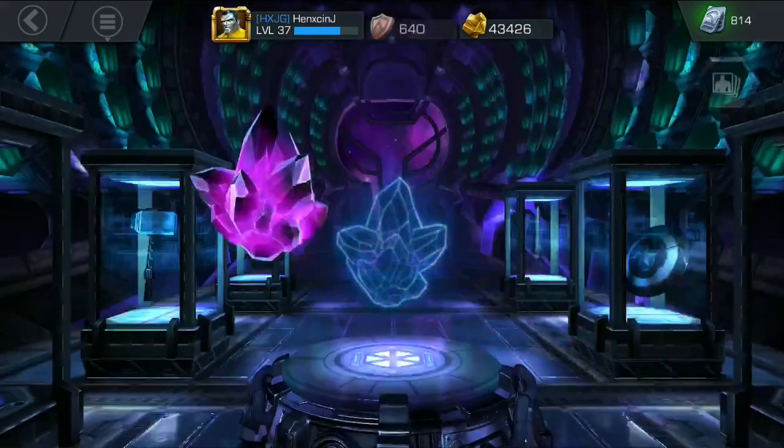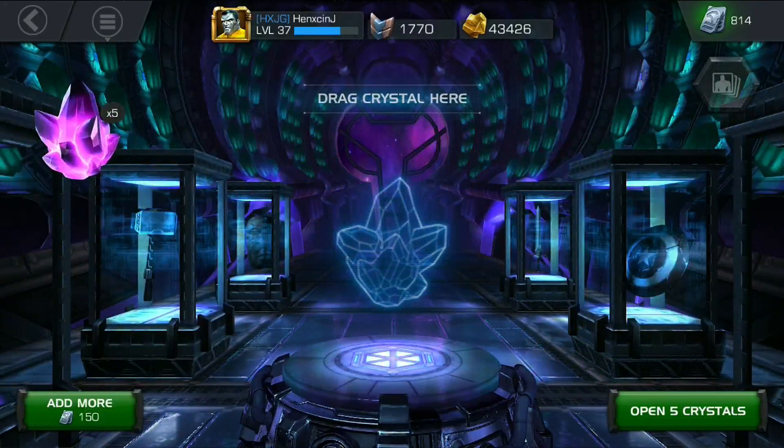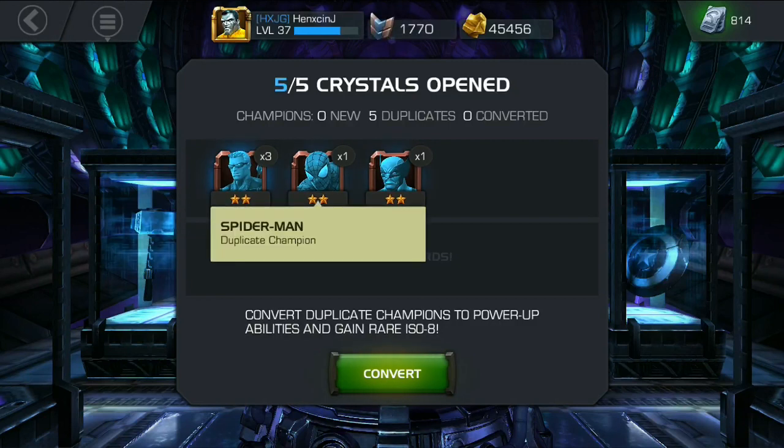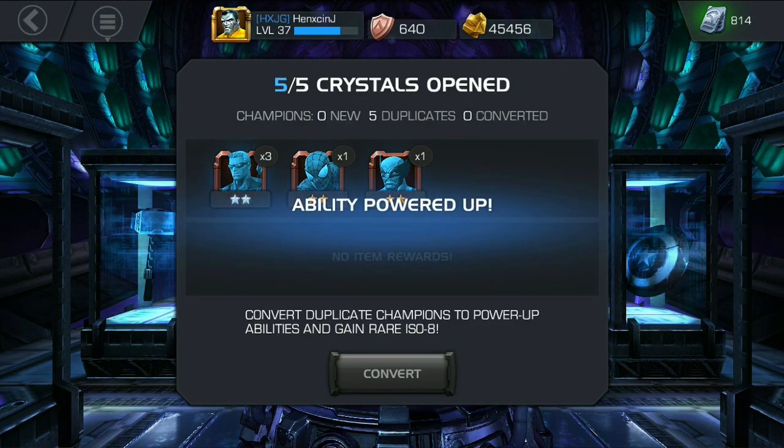Now we're going to open the Defenders Crystals — this is going to be a complete waste of money if I don't get anything. Opening them up and we get three 2-star Hawkeyes, one 2-star Spider-Man, and one 2-star Wolverine.